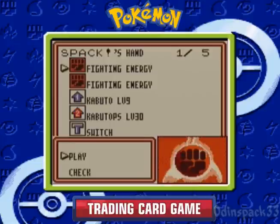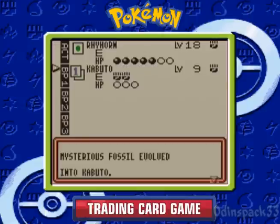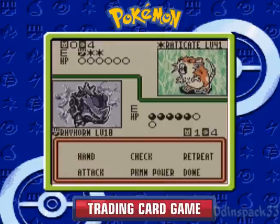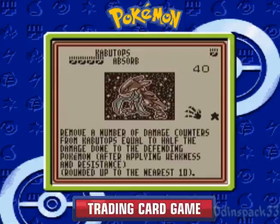He's gonna take me out real fast here. So I need to get Mysterious Fossil up here and then get Kabuto on that. With Kabuto, we can get Kabutops next turn, which can do a lot of damage. Kabutops — very powerful.